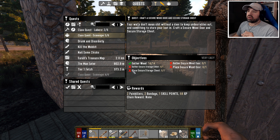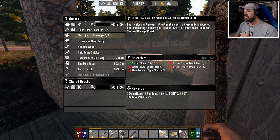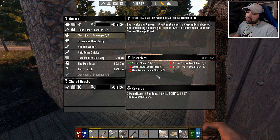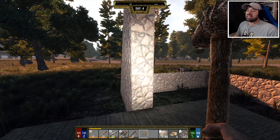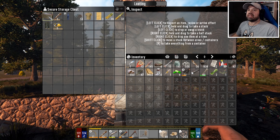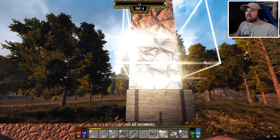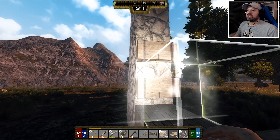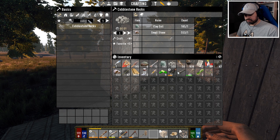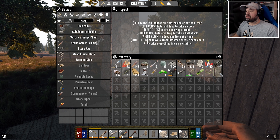Let's see what else we've got to do - gather wood 14, gather secure storage chest, place secure charges, gather secure wood door, place secure. We can do that right now because it is the second to last quest. Here are our chests and we're gonna place one here and one over there, beautiful. And now we just need to place a secure door.